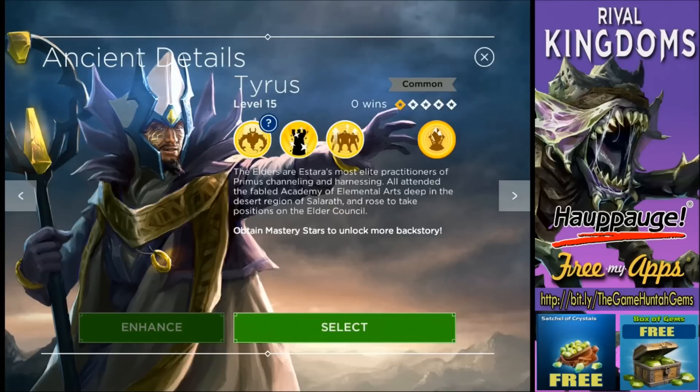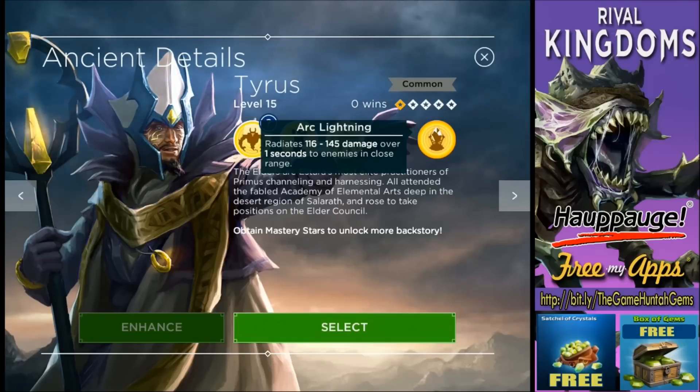What's going on everybody, this is the Game Hunter channel with another episode of Rival Kingdoms. Today we have an exclusive look at Tyrus, the new lightning agent.